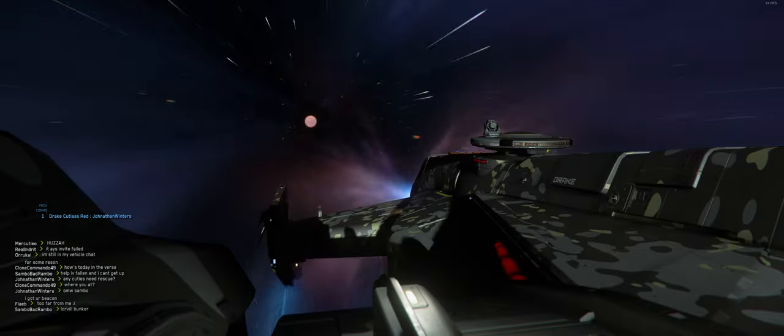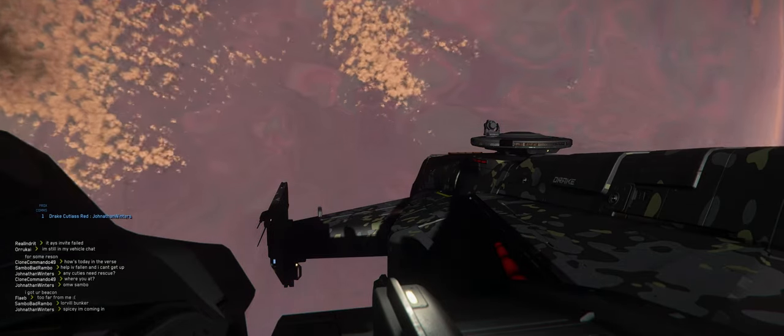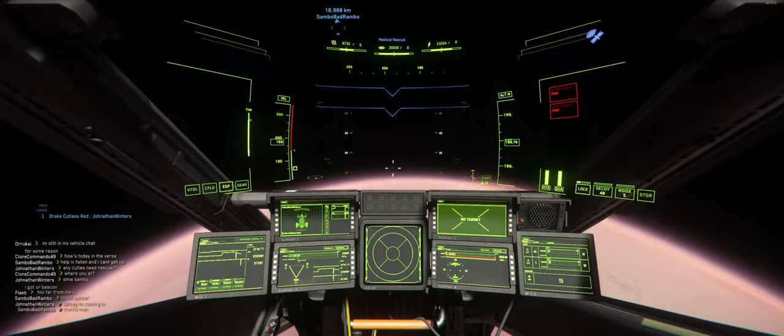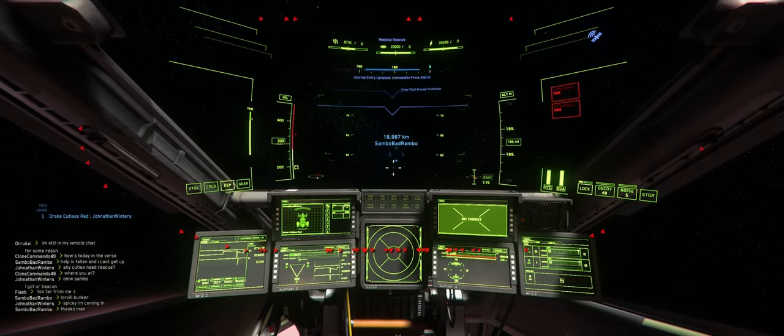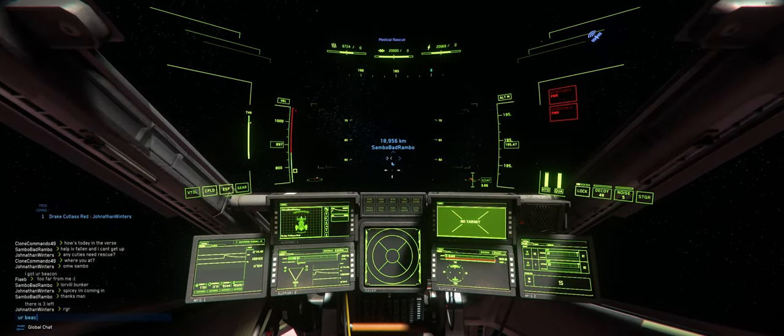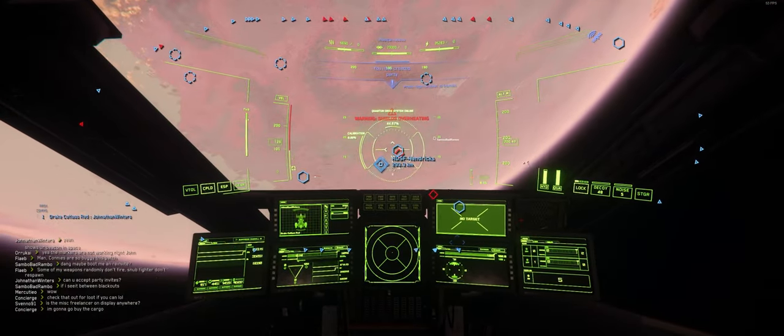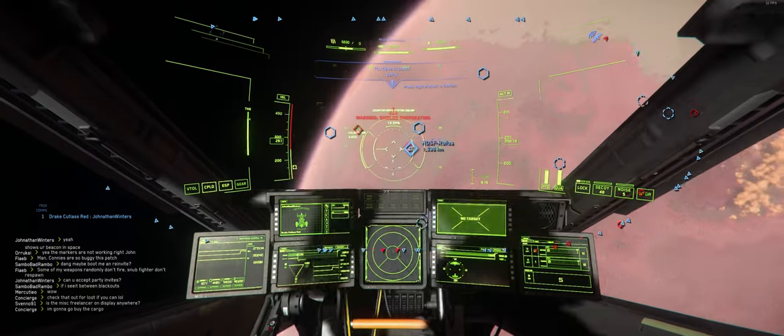Service beacons seem to have an issue sometimes where they'll spawn the HUD somewhere where the player is actually not located. The only way I found to circumvent this was inviting the player to a party and then jumping to that beacon. There's also a bug with service beacons where medicals won't be fulfilled, so you won't get paid, but really it's more for the fun of the activity rather than the payment.